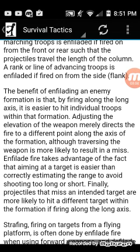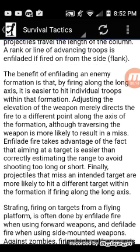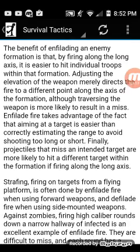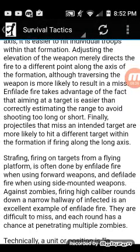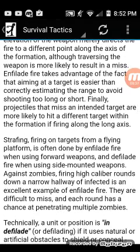Projectiles that miss an intended target are more likely to hit a different target within the formation when firing along the long axis. Strafing — firing on targets from a flying platform — is often done by enfilade fire when using forward weapons and defilade fire when using side-mounted weapons. Against zombies, firing high-caliber rounds down a narrow hallway of infected is an excellent example of enfilade fire — they are difficult to miss and each round has a chance of penetrating multiple zombies.